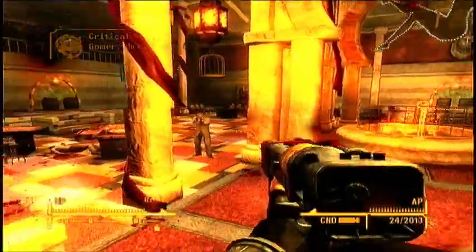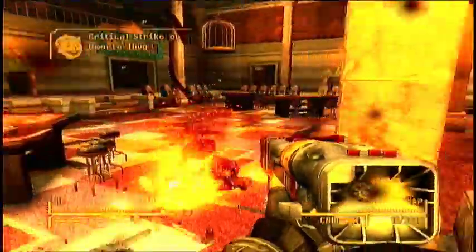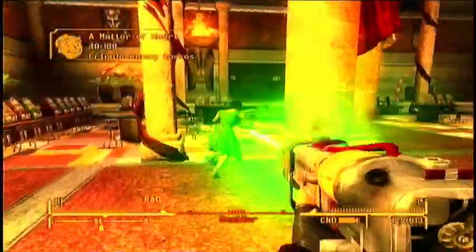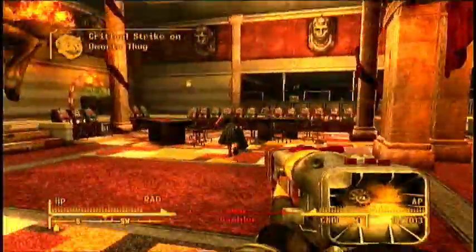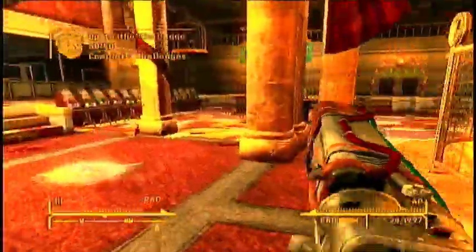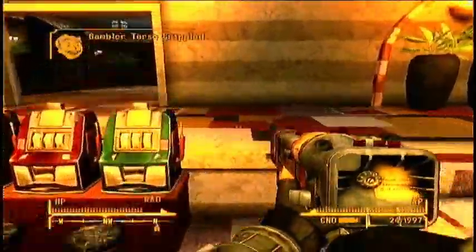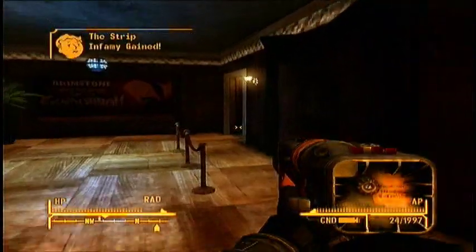This is one of the higher damage laser rifles, besides, of course, the tri-beam laser rifle, which does a lot more damage. It is possible to achieve a 95% critical hit chance with this weapon outside of VATS if you use a True Police Stories magazine with comprehension, which is just insane. That means almost every single shot is going to be a critical hit, which is awesome.